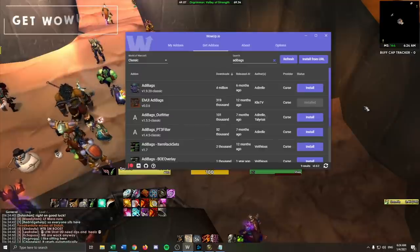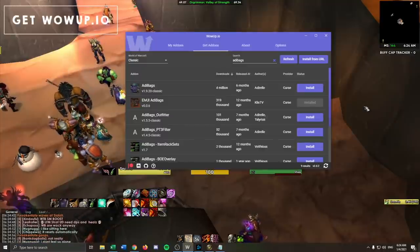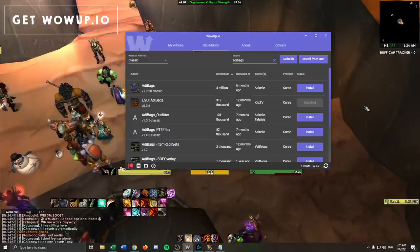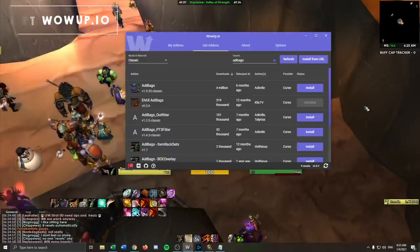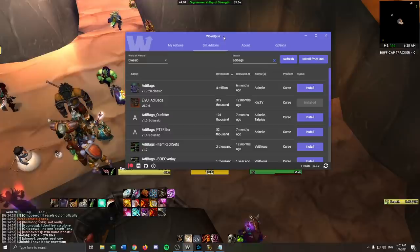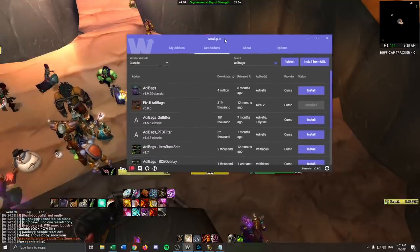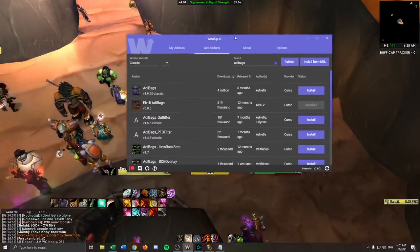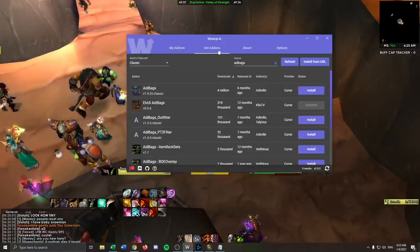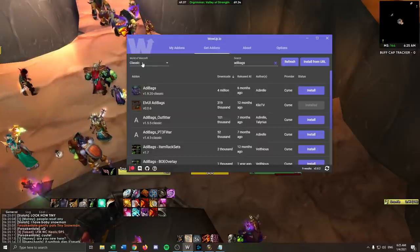First things first: if you're not already using wowapp.io, I highly recommend it. It's what I switched to from the Twitch app, which has been disabled for installing and managing add-ons. Go to wowapp.io and grab the program — it makes it really easy to install and update all your add-ons.